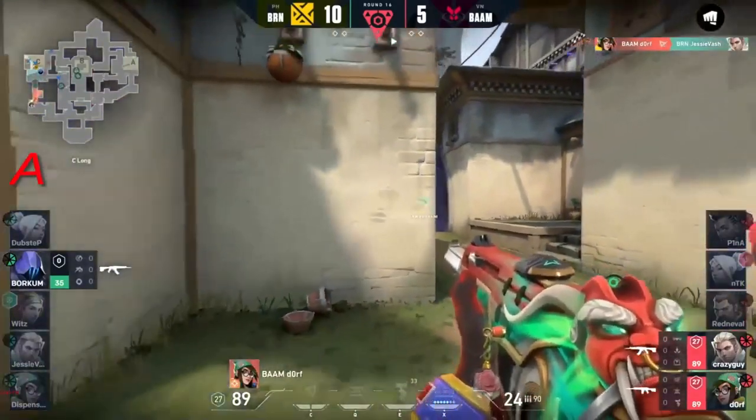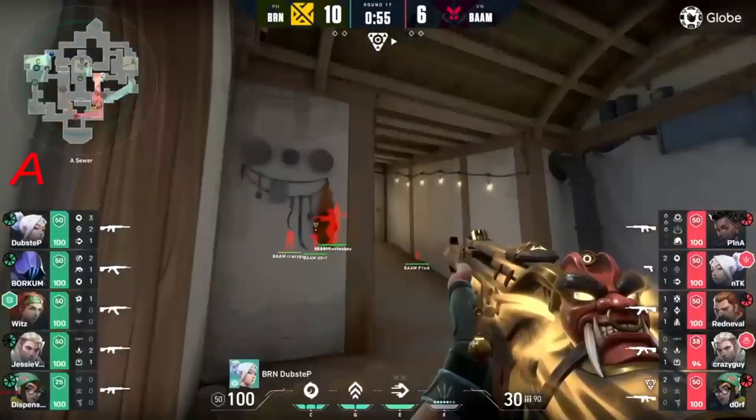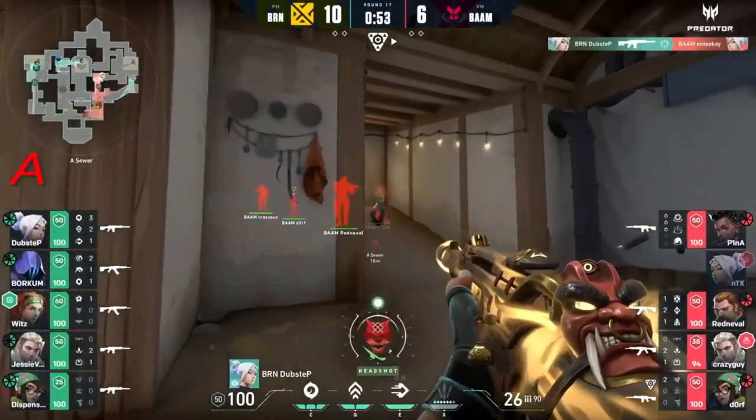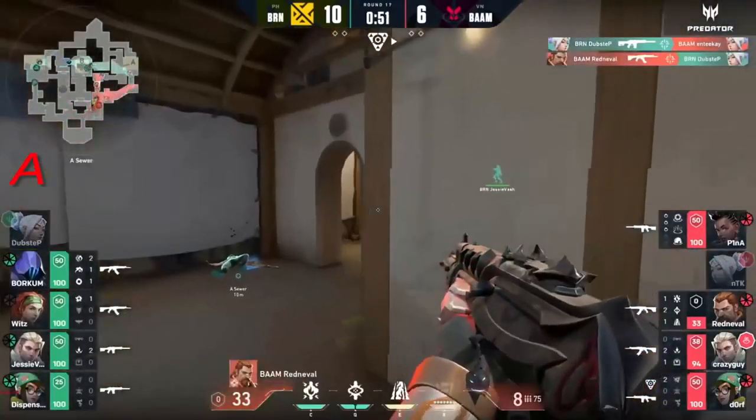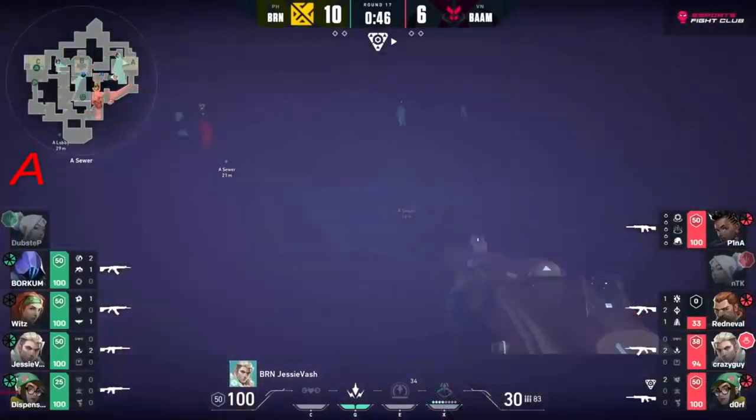Dorf is just going to melt jesse vash with the nano swarms - that's going to be the round here from big bam. Bren with a bit more damage - just the wall bang came in. Dubstep has a nice little angle that he will not be missing the second shot on. Red neville almost converts as well.